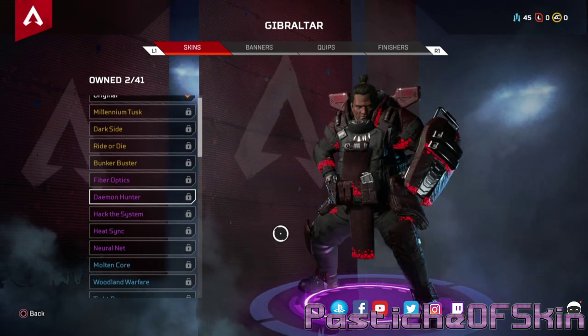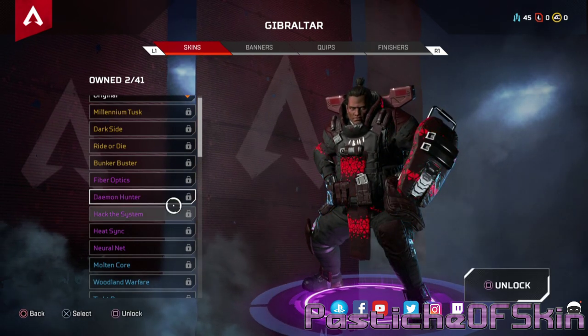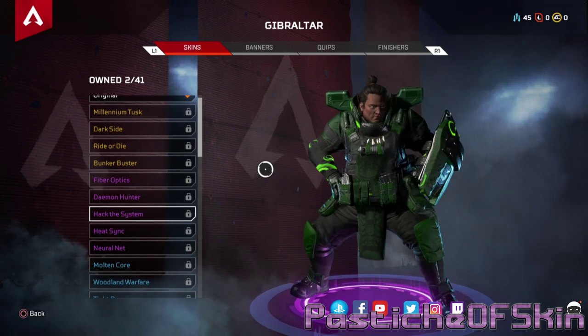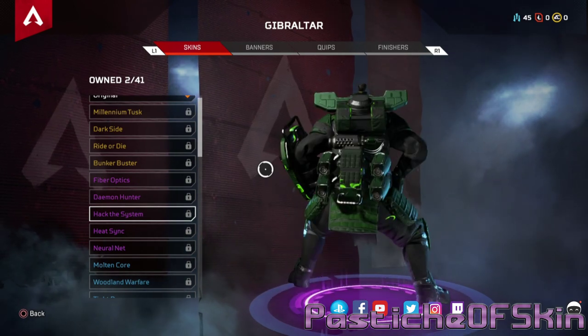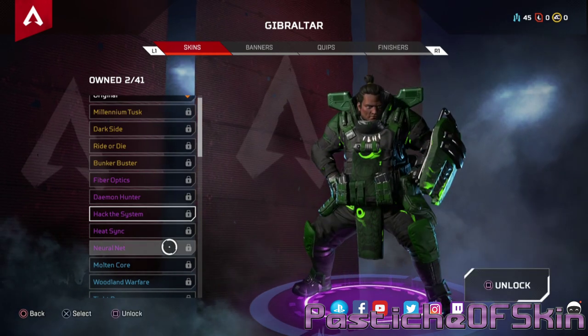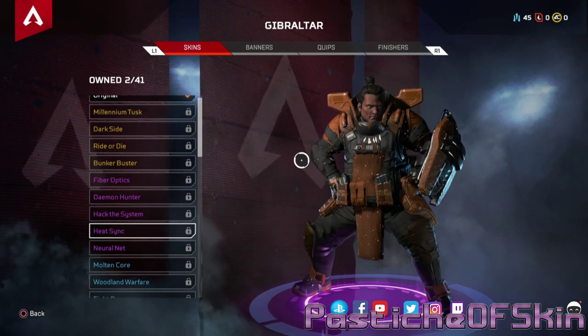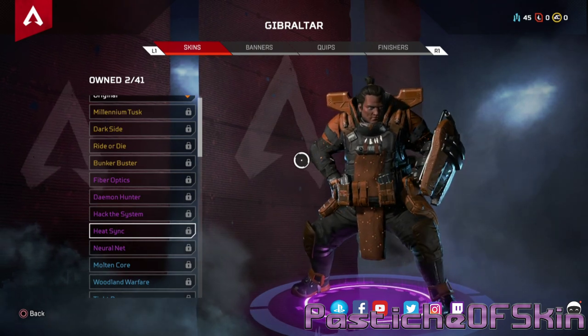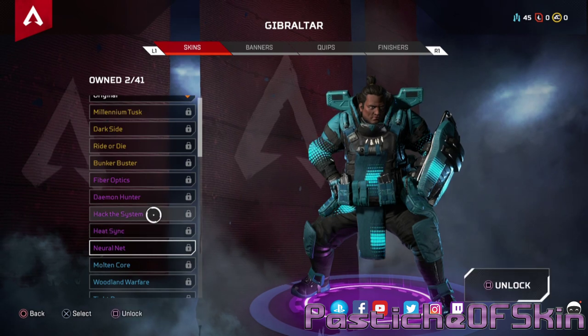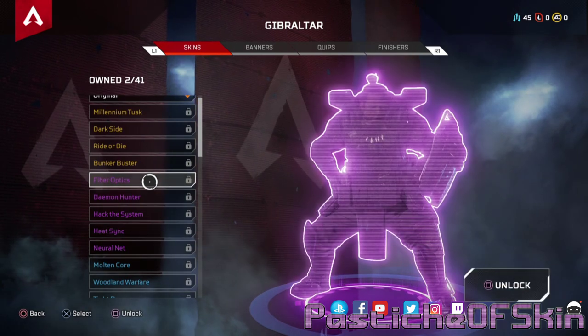I like the flame on the shield, but I'm not too sure I like the overall design with the darks and reds on this guy — I'd like that pattern more on another character. Same pattern in green — no, I'm not as huge a fan of that one either. Same with the tan and flames. Neural Net — a bit too blue. Demon Hunter and Fiber Optics are probably my two favorites out of the epic rarities.